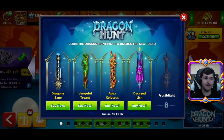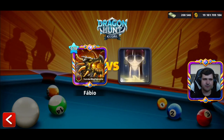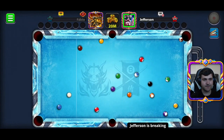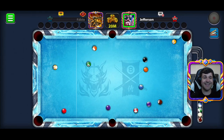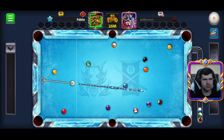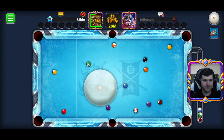Guys, would you buy some of those cues from the Dragon Hunt collection? Beautiful cues — I believe so. But I don't have money to buy those right now. Jefferson — 10 million coins again and he starts playing. Wow, that opening was incredible — one, two, three balls and white ball, just as I did before! 200 coins to recharge my cue — not too much, pretty cheap. I must figure out which game is easier: stripes or solid balls.